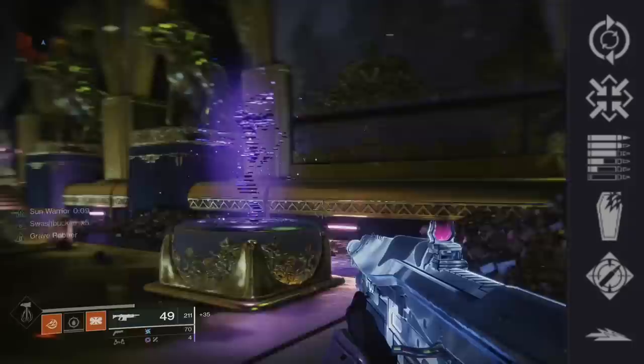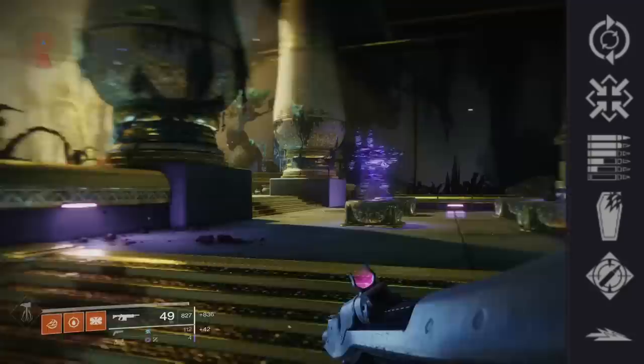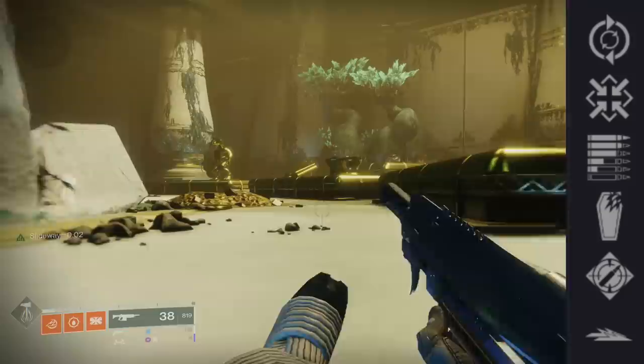Grave Robber — meleeing an enemy refills the magazine from reserves completely, bypassing a reload. It's very good when you pair it with certain perks. We have Ambitious Assassin: overflows the magazine based on the number of kills before reloading. Good for damage dealing perks, and it can get you over 60 rounds. Then Slideways — sliding partially reloads this weapon's magazine from reserves and temporarily boosts handling and stability. You would be using this perk strictly for reloading the magazine.